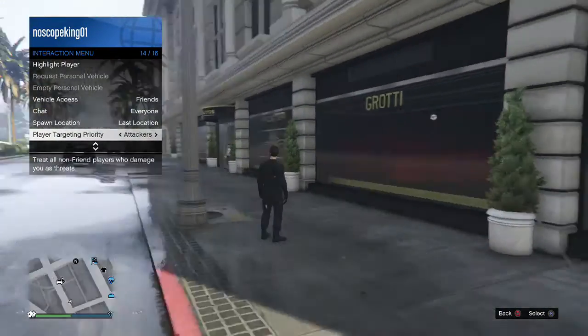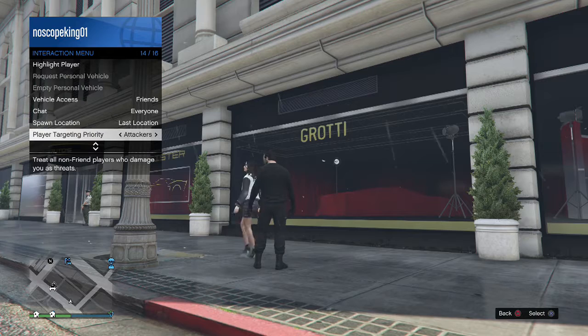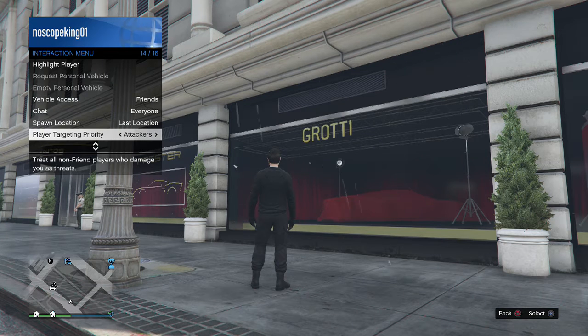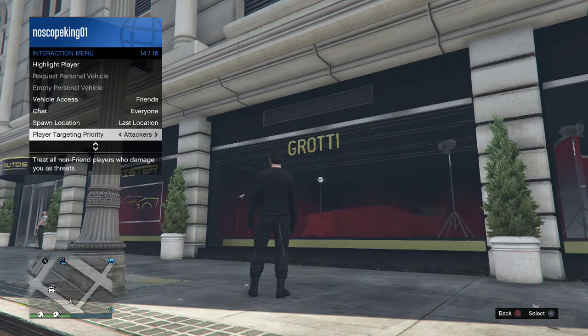Now for the last tip — new player targeting settings. You can set it to 'Attackers Only,' meaning people in the lobby who shoot at you and give you damage are the only ones you can auto-aim on. If someone hasn't shot you yet, you can't auto-aim on them. So say a guy shoots me with a pistol — after he deals damage to me, I'll then be able to auto-aim back on him.